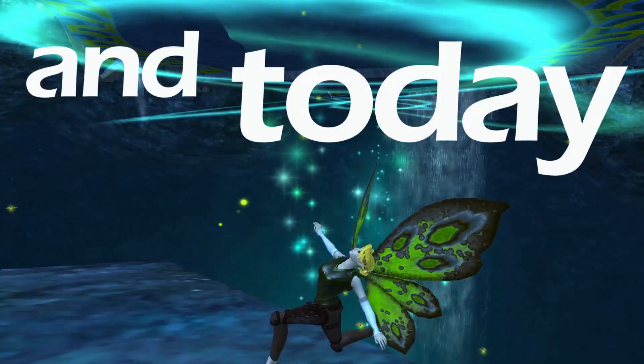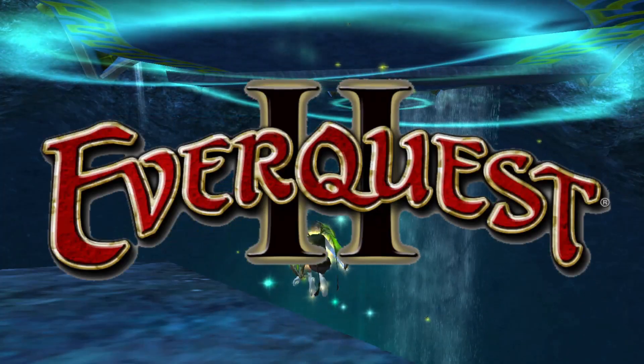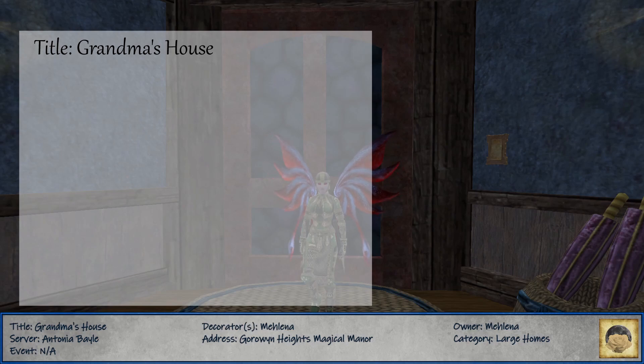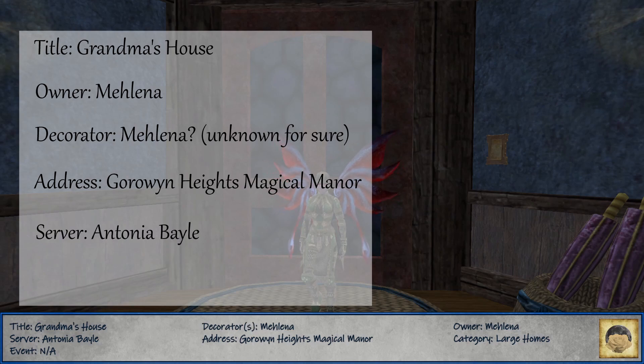Howdy, I'm Luna, and today we're going to be exploring some art in EverQuest 2. Today's artwork is titled Grandma's House. The owner and decorator is Melina. Its address is Agorowin Heights Magical Manor located on the Antonio Bale server, and you can currently find it under Large Homes on the leaderboards.